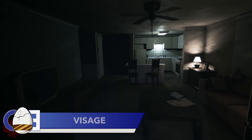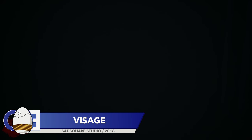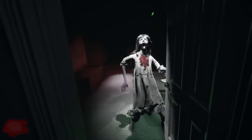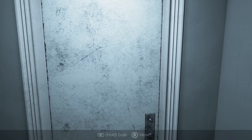The final easter egg in today's video is from a horror game that already gave us one of the best easter eggs of 2018. Visage is a walking-simulator horror experience seemingly inspired by Hideo Kojima's PT. In 2018 the game referenced Silent Hill: The Room with an amazing easter egg, and in 2019 it's Doom that gets the Visage reference treatment.